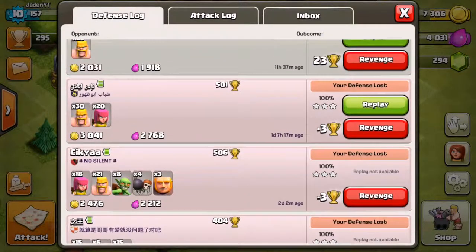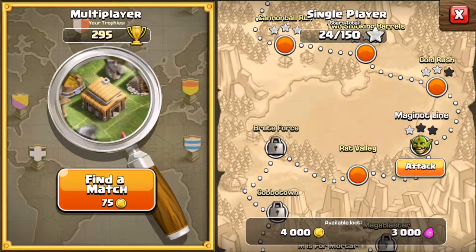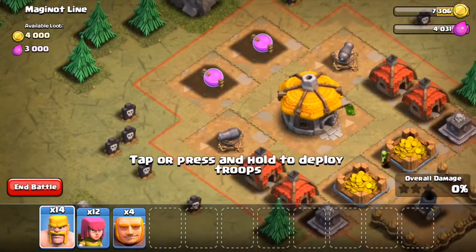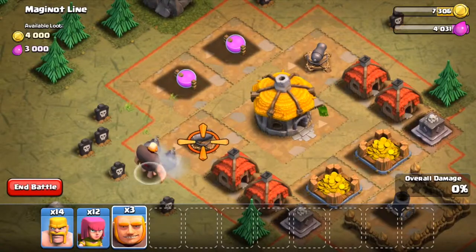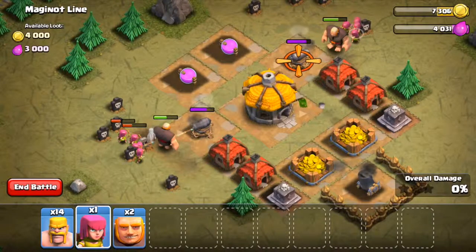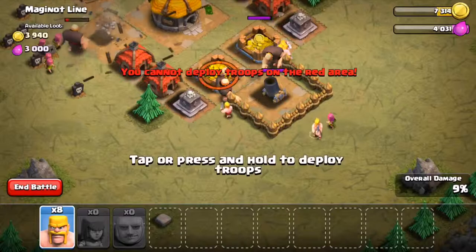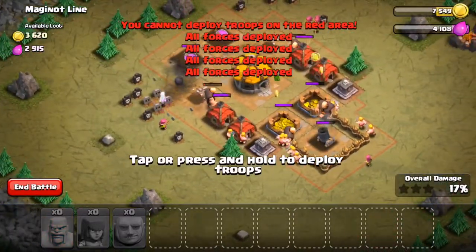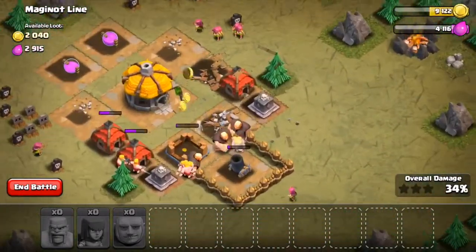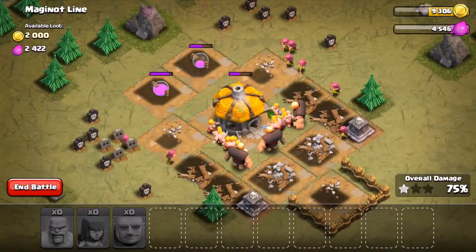I got three-starred and then I won. We might be able to attack this guy — I don't know how I got three-starred, it's really easy. We're going to put some giants right here — two giants. The bombs are what messed me up. Just place two giants here and a couple barbs. I'm just putting all the barbarians — that's a three-star anyway. So that was a nice three-star, which is awesome.